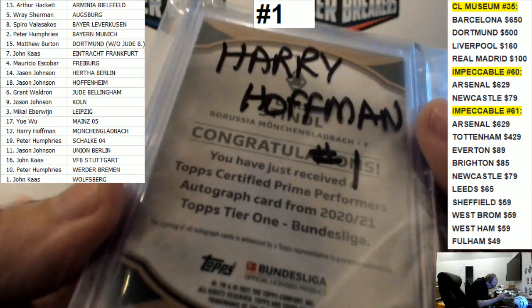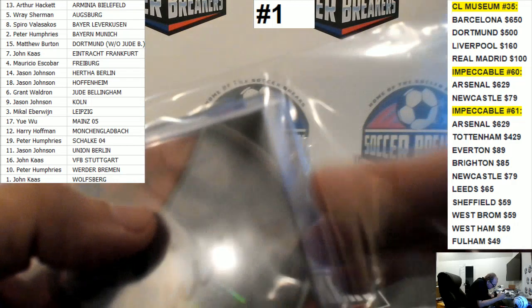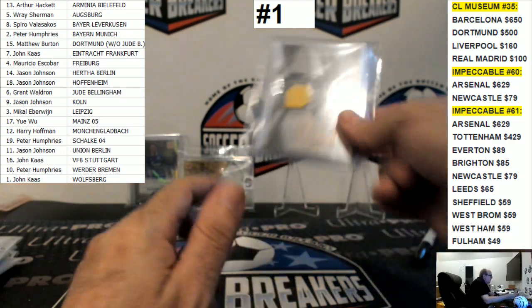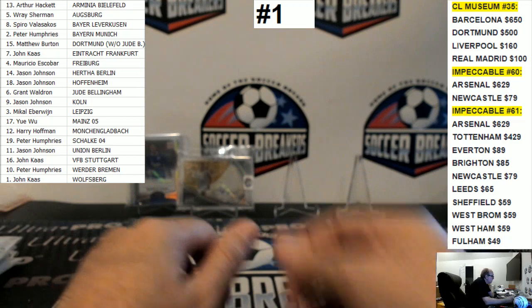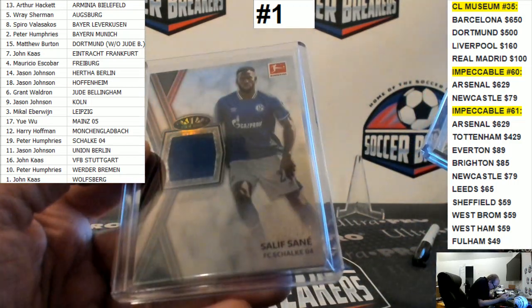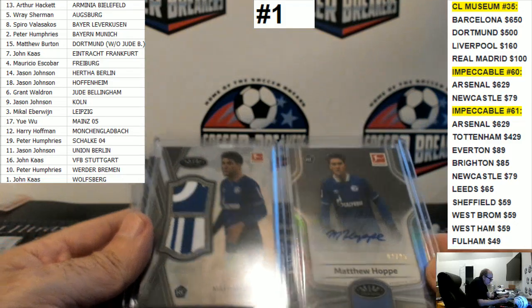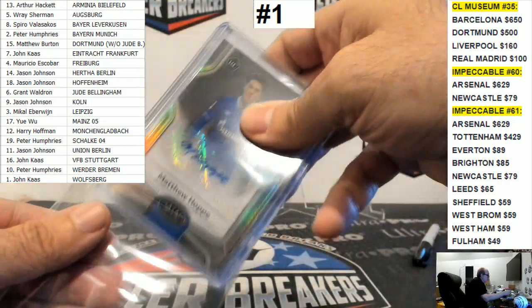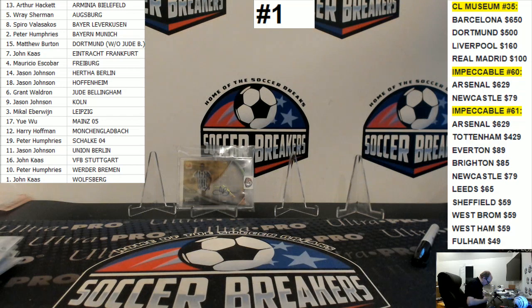Harry, you got Lars Stindl to 125 and Breel Embolo one of ten. Dortmund's Matthew — you got Mats Hummels to 25 and Reina to 127 patches. Peter — you got Salif Sané patch, Hope patch, prime patch to 25 rookie, and Hope autograph to 25 rookie. So if you're a Matthew Hoppe fan, he did well — Hoppe patch, prime patch to 25, and Hoppe auto to 25.